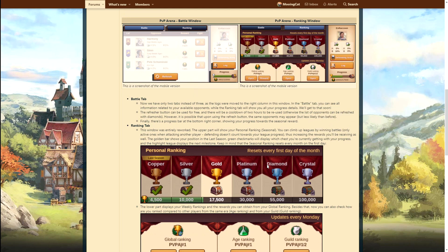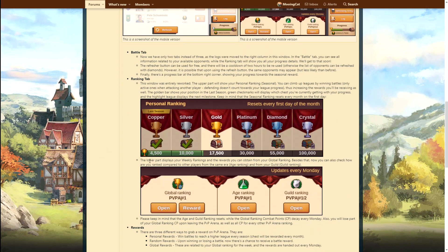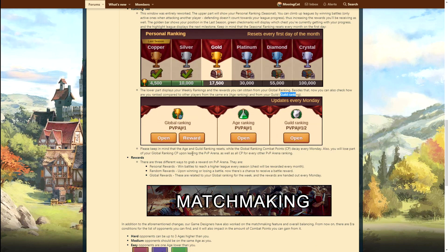A battle would give you 400 points and then you slowly work your way up, hopefully to 100,000 points - that's the goal. I'm not sure how achievable that is, but it's interesting. The lower part displays your weekly rankings and the rewards you can obtain from global rankings. You can also check how your rank compares to other players from the same era and from your guild. The age and guild rankings reset periodically, while the global ranking combat points decay every Monday. Not quite sure why these would be different, but I assume there's a logic behind it - perhaps to show recent performance versus long-term performance.